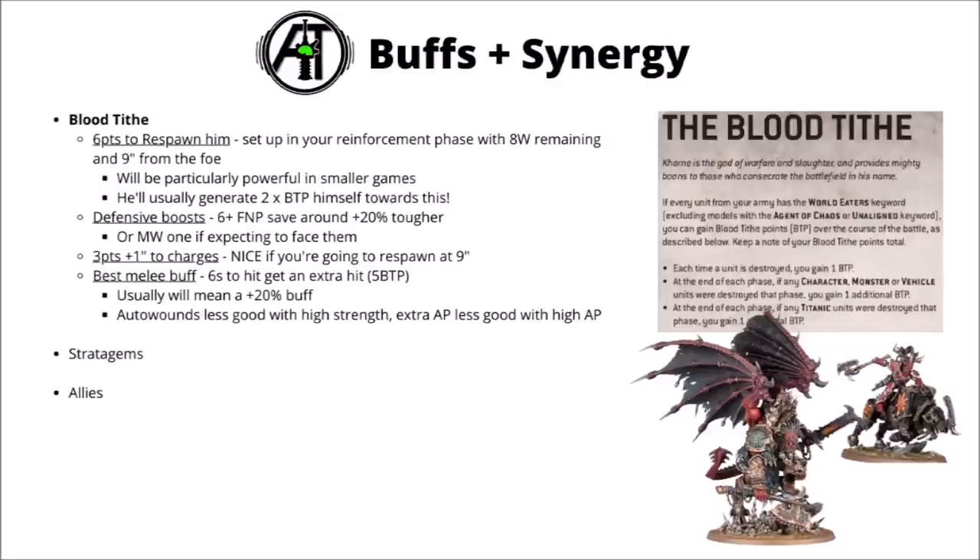Let's talk about the other ways to get more out of Angron with the Blood Tithe. The big one is 6 Blood Tithe points to respawn him — you put him back into reserve via the Warp Strike special rule at the end of any phase, and then he pops up somewhere greater than 9 inches away from any enemy units with 8 wounds remaining, presumably angrier than ever. It does cost a lot of Blood Tithe points, sapping the ability to get other army-wide buffs going early, but it's a big psychological blow to the opponent. Invest resources in bringing down the enemy's scariest melee threat, and all of a sudden it's back again. He can return really quite rapidly — if the enemy charges and kills him, he could be back in the very next movement phase for the World Eaters.